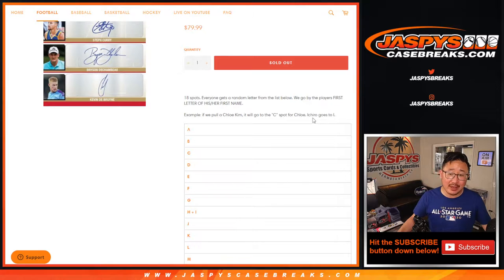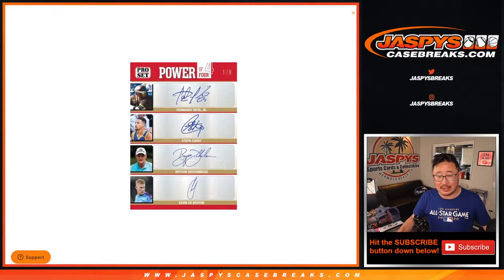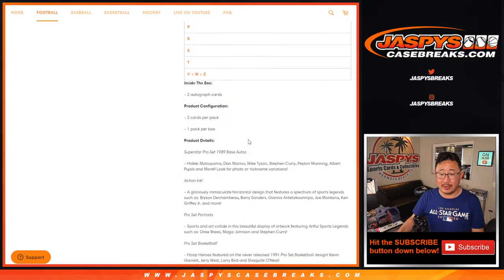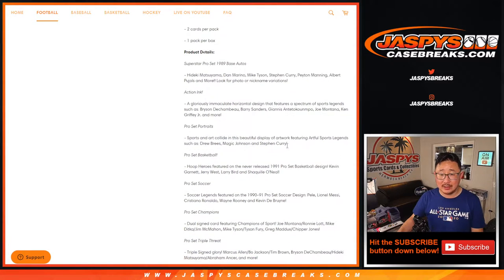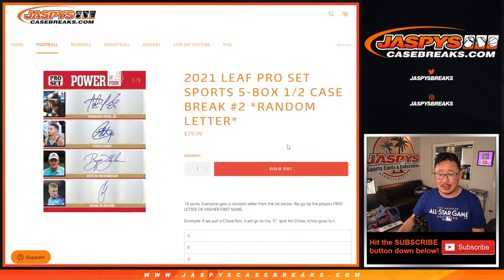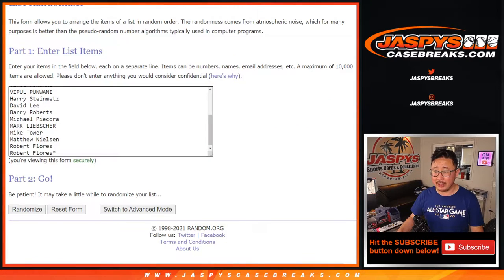Ichiro goes to I, Pele goes to P, so on and so forth. Kevin DeBruña — K. Bryson — B. Steph — S. Fernando Tatis — F. Those will be randomized if we pull that quad relic right there. Two autographs per box. A lot of nice fun design. Multisport — seeing a lot of different players we haven't seen before, which I really like.